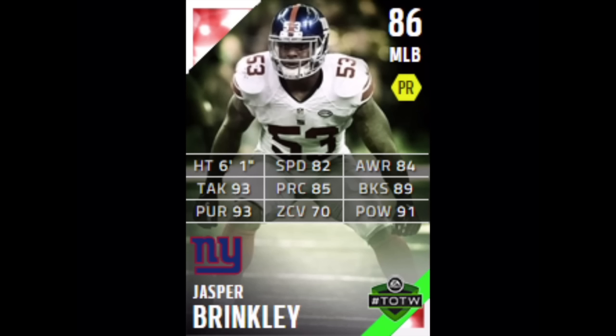Next we got Jasper Brinkley, 86 overall middle linebacker. His speed is 82, zone coverage is 70 — I wish that were a little higher — tackling is 93, pursuit is 93, and power moves is 91. So 86 overall for Jasper Brinkley.